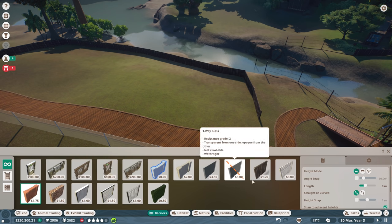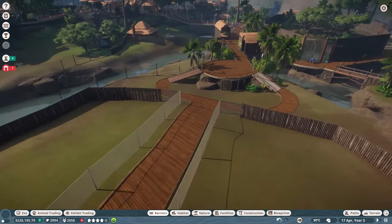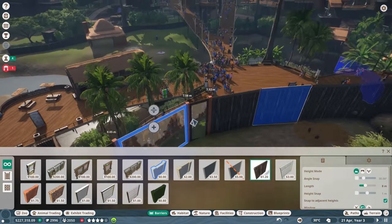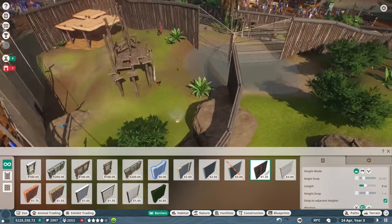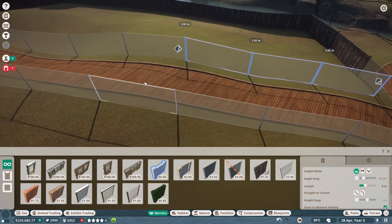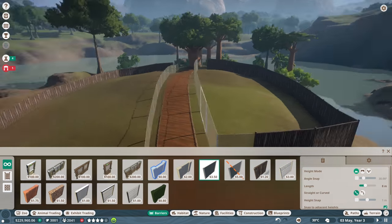Let's do the same for this side - put some glass on the inside and raise it up to three meters tall. So we have three meters tall on the inside and basically three meters on the rest. These other barriers are actually pretty tall - about eight meters. The path is kind of above the actual enclosure so you're looking down. Let's go up to about five meters, select all and make it at least five meters tall on the inside. That's a lot better.